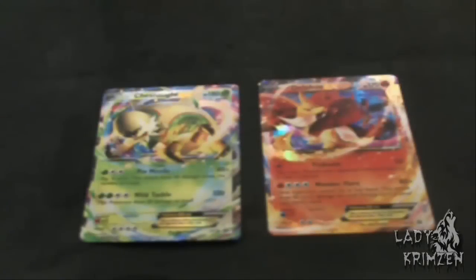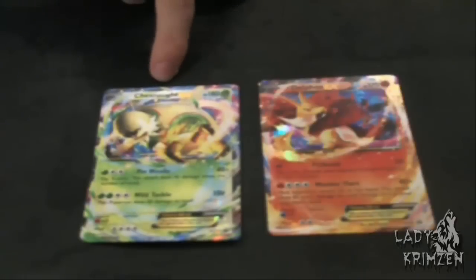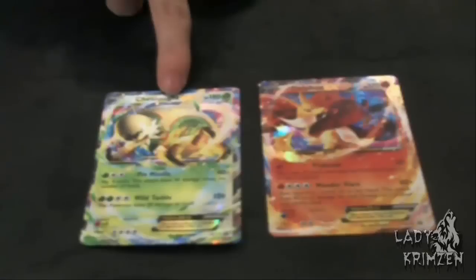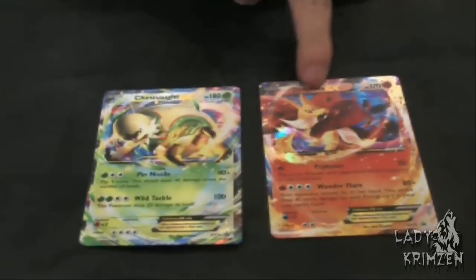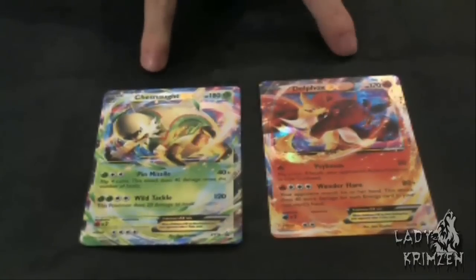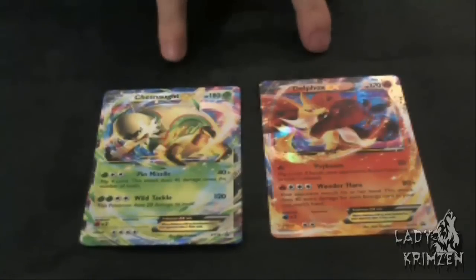What is up awesome people and welcome back to my Pokemon Trading Card Game card opening series. In the last two episodes we opened up the Chesnaught EX tin from the Kalos Legends series, which contained our Chesnaught EX card, and in the last episode we opened up the Delphox tin which contained our Delphox EX card. Within the tins we got four booster packs plus a code to redeem the EX cards for the online series.